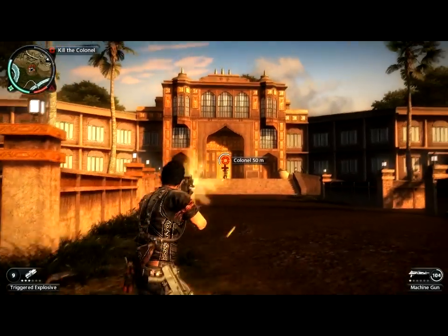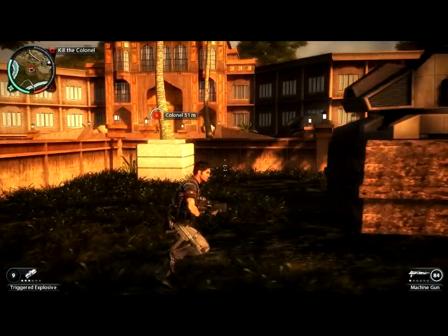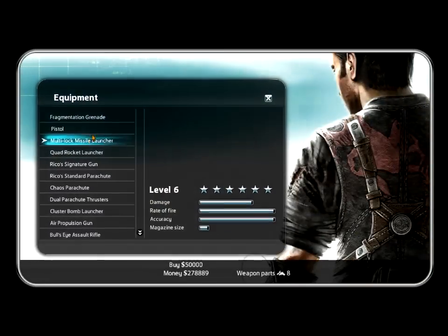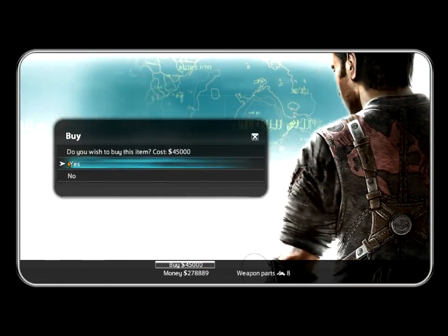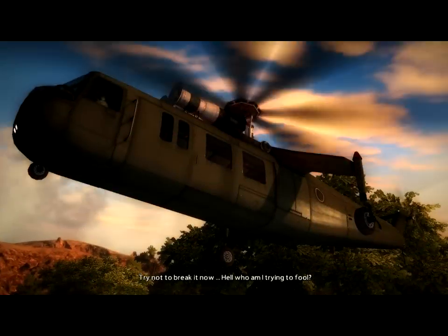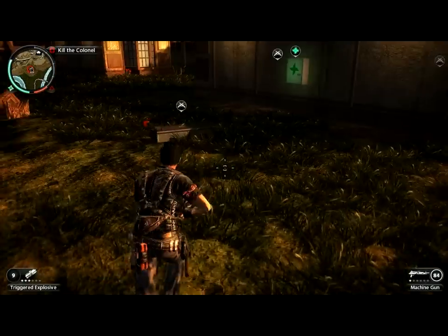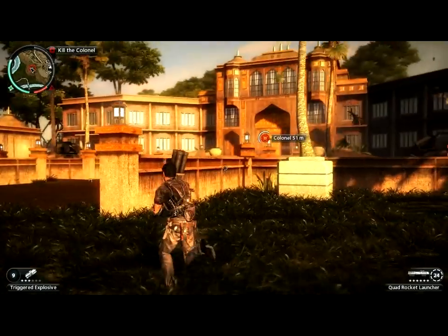The weapon I was given is not great. If you have a quad rocket launcher with full ammo at the beginning, you don't need to accept these weapons, which I did accept. I only had one or two rockets so it wouldn't have been enough anyway. You can call the black market for resupply — you'll see why. This rocket launcher is a lot better.